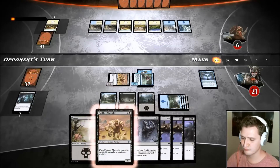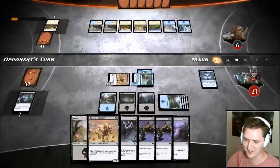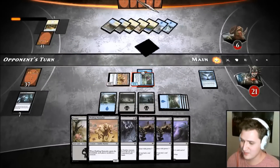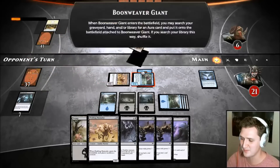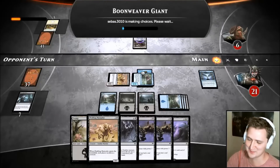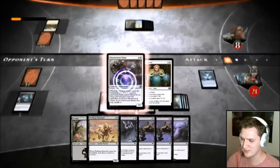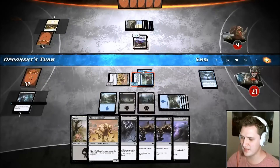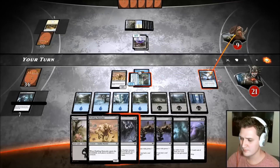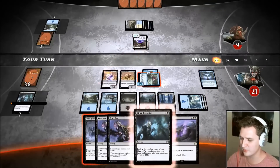Now he's tapping for Alhammeret's Archive mana — let's see if he's got it. I'll kill it with Cruel Revival, but that would leave me without a Fleshbag. Could Fleshbag instead. He'd be in a world of hurt. We can mill out the Alhammeret. He has a creature — battlefield, you may search graveyard, hand, or library for an aura card, put it on the battlefield attached and shuffle. At seven mana — that would be okay if there were good enchantments, but they're all bad. He gained life — I'm going to start milling him.